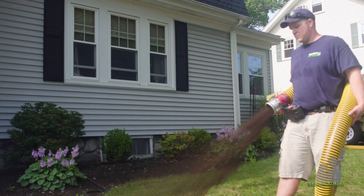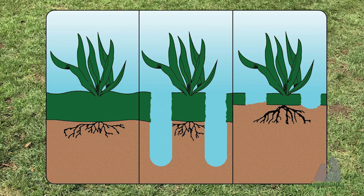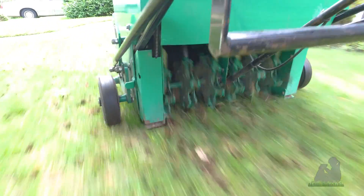This is a three-step process. The first step is aeration. We remove cores of soil which decreases soil density, improving water filtration and root development. This also leaves a great place for grass seed to germinate and grow.